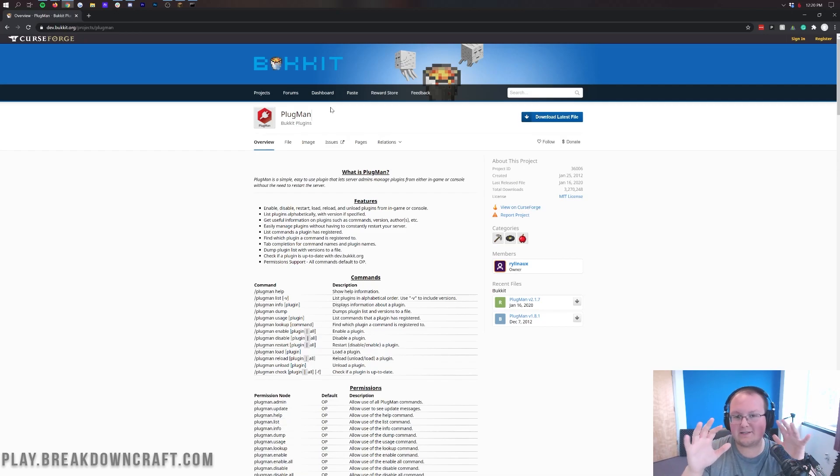Now, one thing I will say is while this plugin almost claims to allow you to install plugins while the server is running, I would not recommend doing that. However, it is great for disabling a plugin that might be causing your server some grief, or getting versions of plugins, finding out what commands plugins are linked to, and being able to get plugin lists and versions. While some people say you can install plugins while your server is running, that is not necessarily true with this plugin, but it is still worth taking a look at.